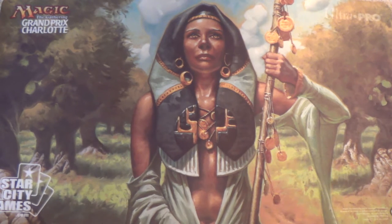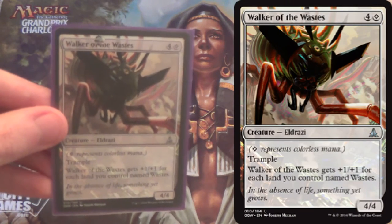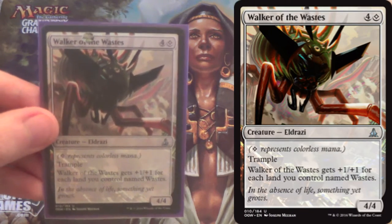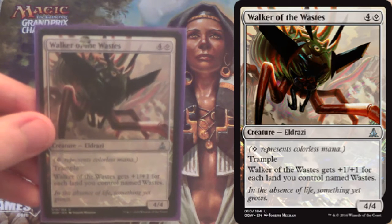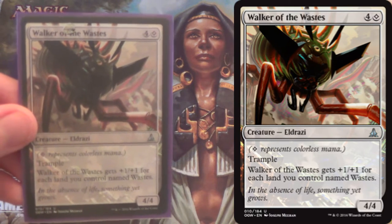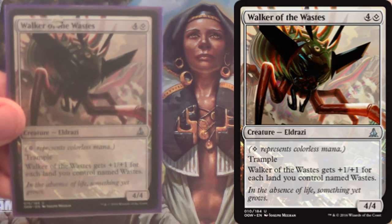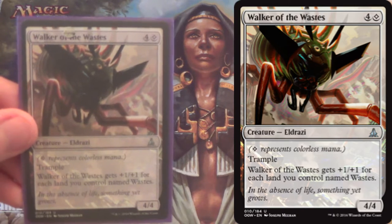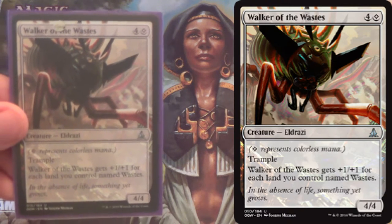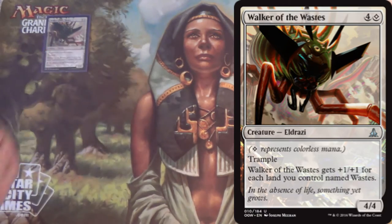It is all centered around this card — Walker of the Waste. This is what makes it a budget deck. It gets +1/+1 for each land I control named Waste, which means we're going to play a lot of Wastes, which are basics, and basics are cheaper than non-basics. That's where we're getting a lot of the budget for this deck from.